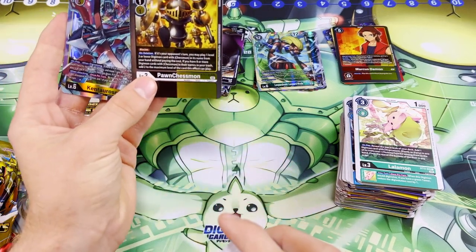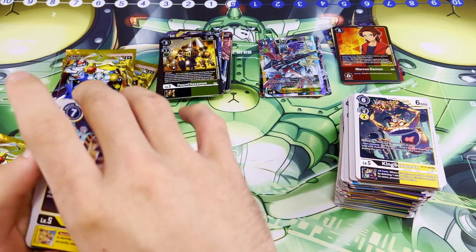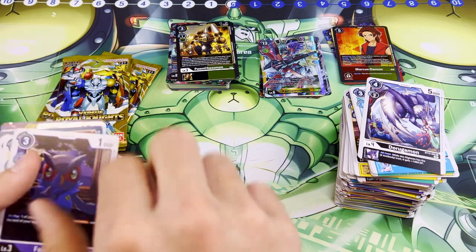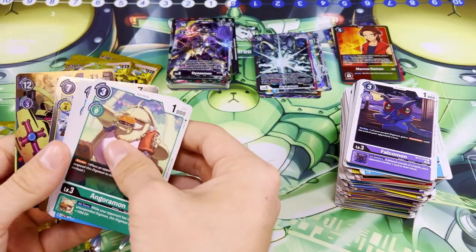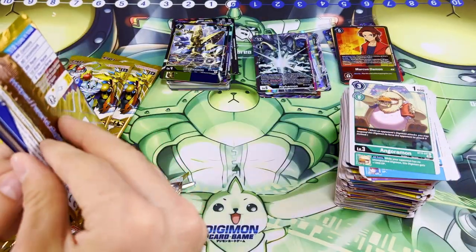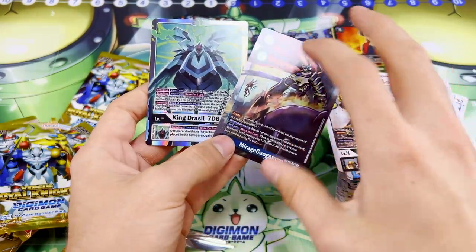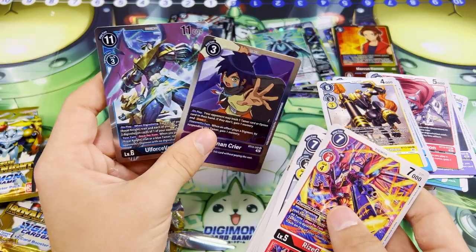Kintrowmon and Pawn Chessmon — let's go. Still looking for Gallantmon! Mirage Gaogamon and Rosemon. Two Pawn Chessmons. Come on, Gallantmon. All right — Alphamon. Wow, that's pretty good. Still no Gallantmon, but a Lord Knightmon — look at that, that is so cool. Has to be in one of these — Secret Rare, please. Another ShineGreymon and a Leomon. A King Drasil and a Mirage Gaogamon. Last one guys, hopefully. Keenan and an All Force.